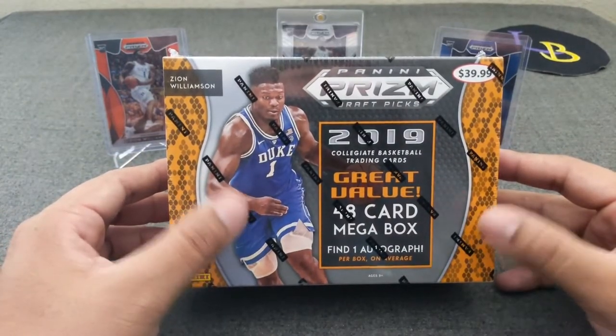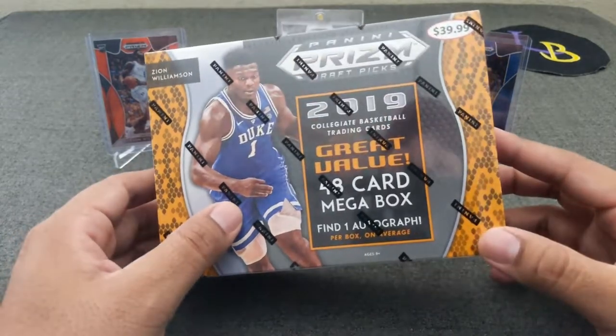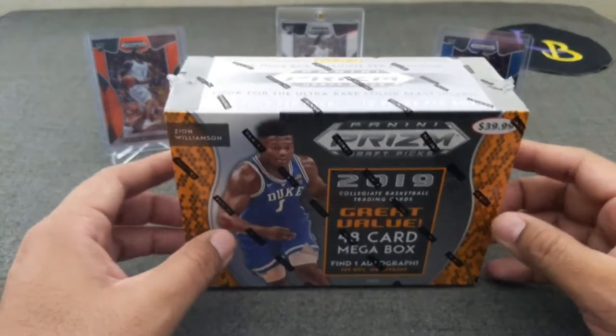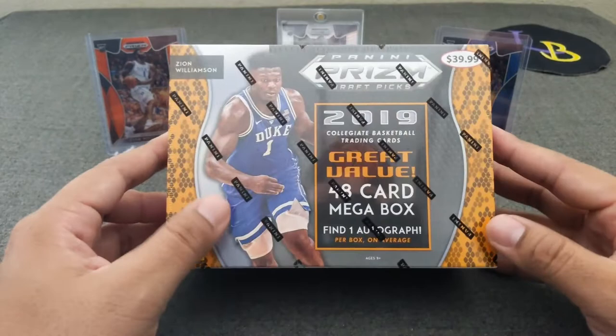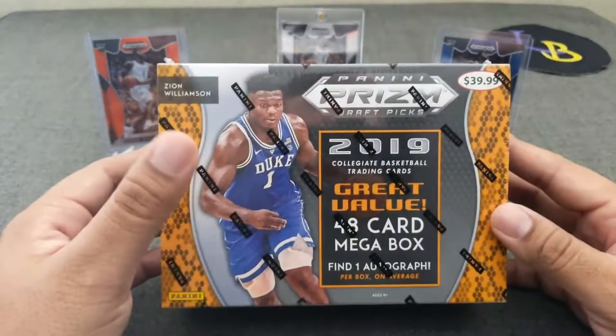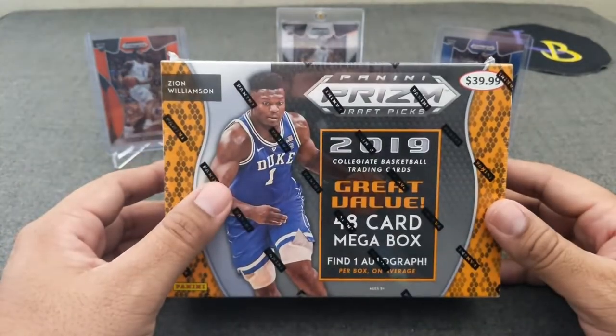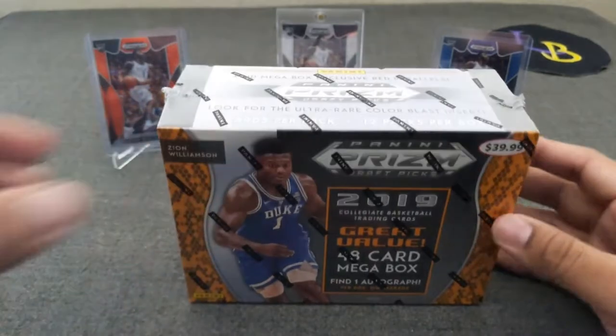I never hit a silver Ja, not like the Prism one I just hit in the previous video, but hoping maybe I could find something nice in here. I know these don't hold as much value unless you have like the Zion — just like our grass burgers, as you shall see, you can kind of get a peek now. But let's see what we can get out of this, so let's start ripping.